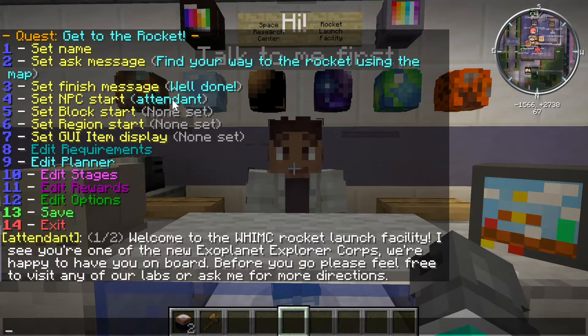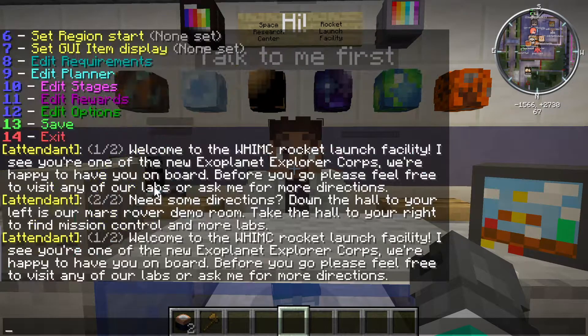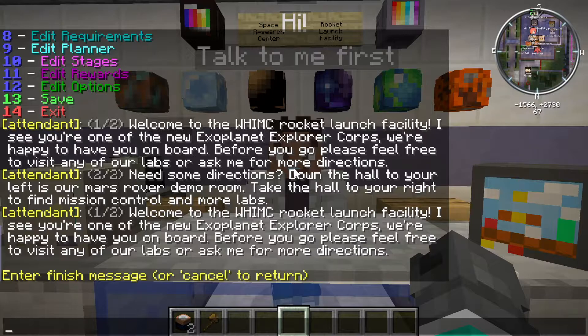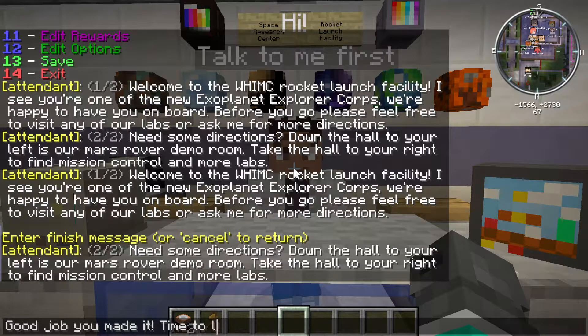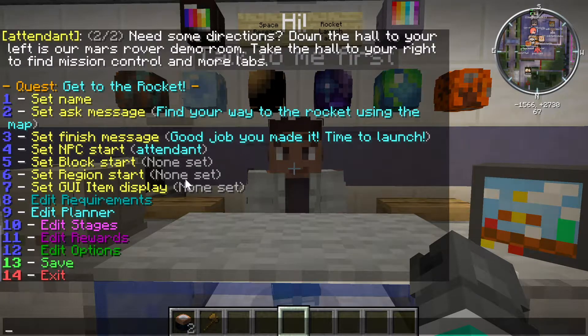Setting the finishing message — they probably actually won't see this because depending on how we make the quest completable, there's a good chance they would just teleport to the rocket and it would be a non-issue. But I'll set the finish message, which is number three. I'll say: 'Good job, you made it — time to launch.' So that's now their message when they complete the quest.